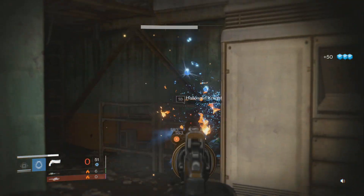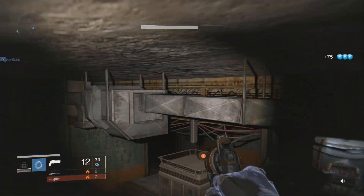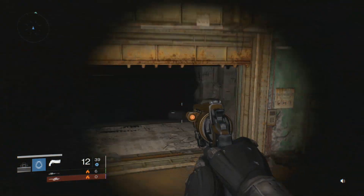Your teammate being on top of that truck prevents the ship from spawning in and dropping off enemies. Because before, what you had to do is kill these enemies here, run back up, kill the Fallen, come back down, and just keep alternating between the two.